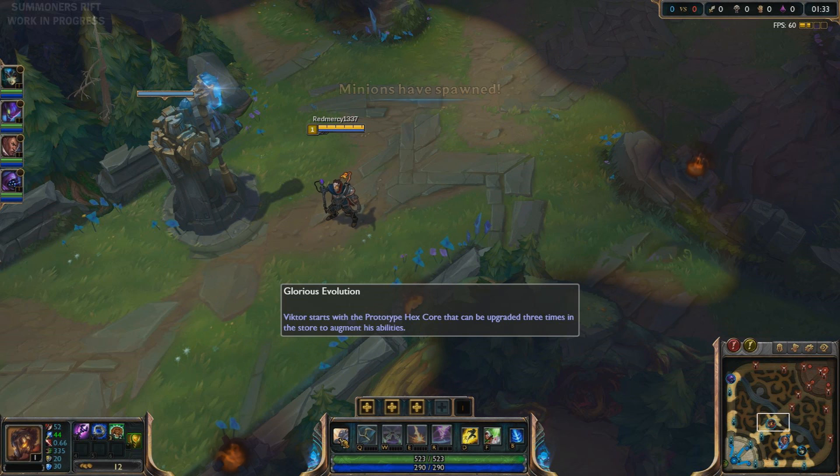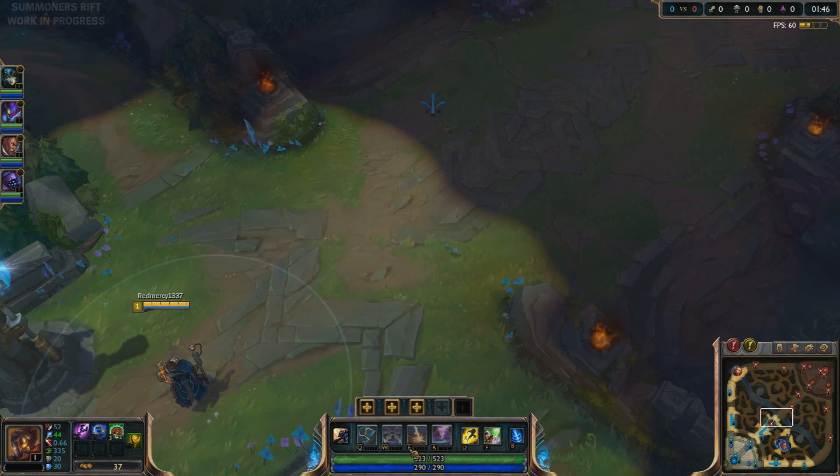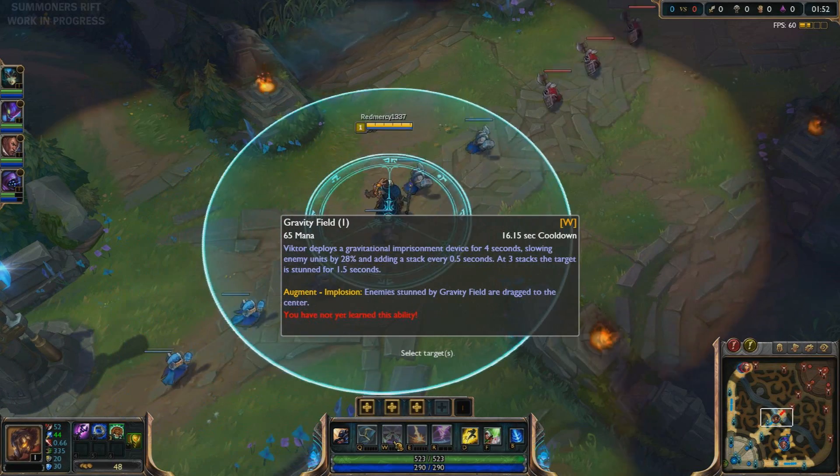His passive is obviously there, whatever. His Q now does 40 damage, gives a 30 shield, and his next basic attack — which is new — deals 20 bonus magic damage and it scales with his level. The upgraded version gives 30% move speed. It's the same range.